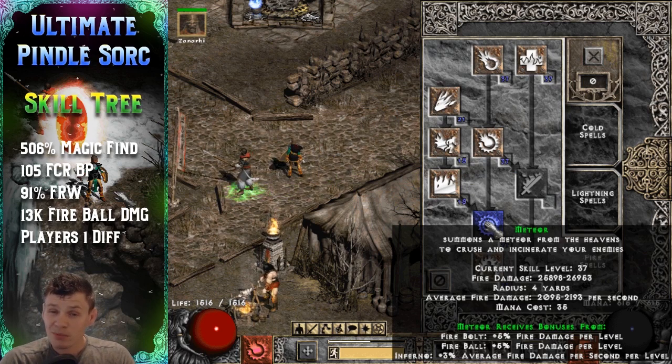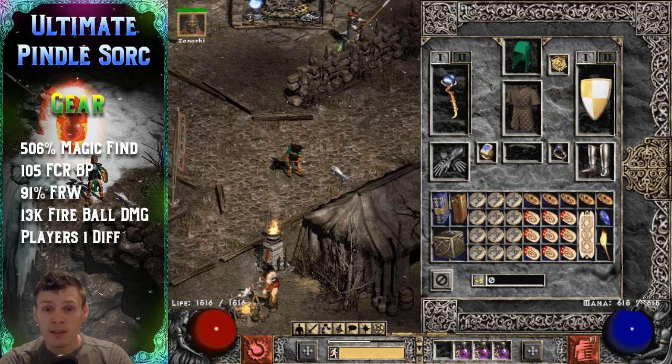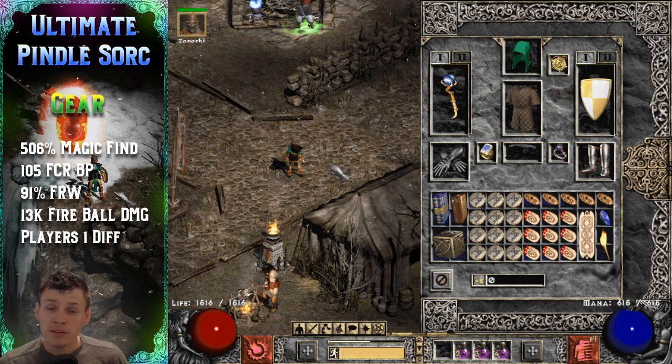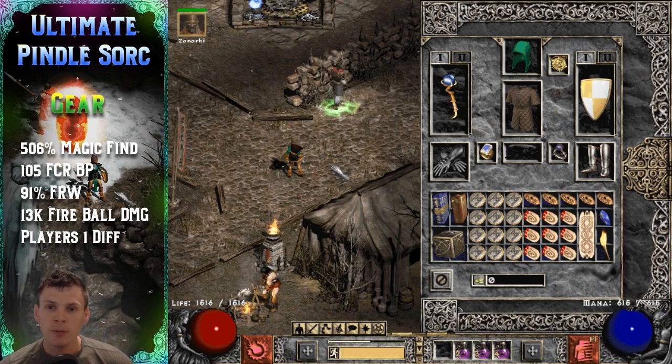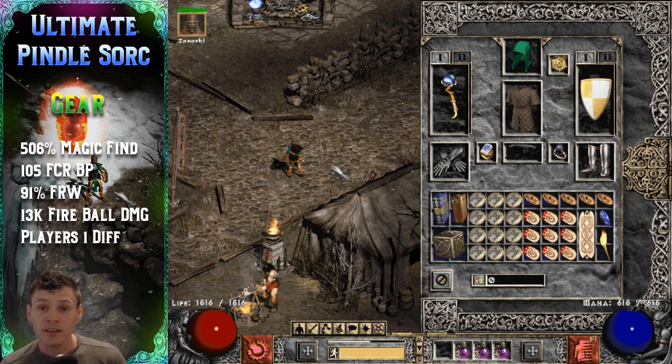The gear is probably the most interesting part of this video. If you look above me, those are all the main breakpoints for this character — the FCR breakpoint she hits, how much MF she has, her faster run/walk, and so on. When I was putting this build together, I thought of it as a triangle: one point is stacking as much MF as possible, another is stacking faster run/walk to reach the portal quickly, and the third is maximizing her damage for clear speed.